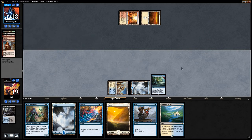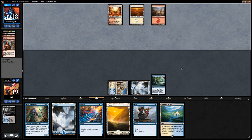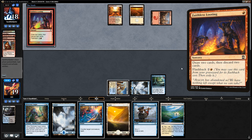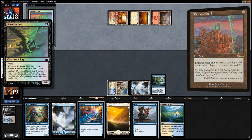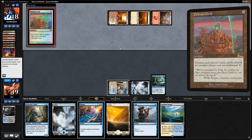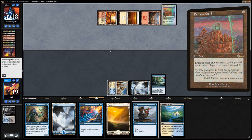Our deck after sideboard is just weak to the opponent casting a random creature from their hand like Undercity Informer, since we took out all our Paths and only kept two Terminus. It looks like the opponent's mana base isn't well-suited to casting their black cards. They discard an Informer, a Stinkweed Imp, and a Defense Grid — that makes our counterspells a lot worse, in fact it makes most of our cards a lot worse.